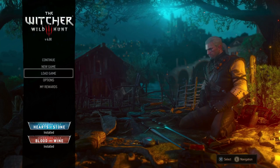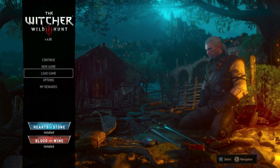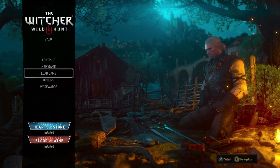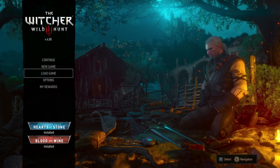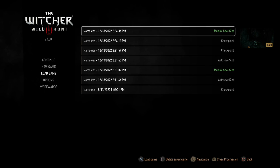You're going to have to download and update the old version of The Witcher 3 and bring it up to version 4.00. From here, you're going to select Load Game, where your saves would be anyway. Select the one that you want — you can only do one at a time. And as you can see at the bottom right, it says 'Cross Progression.' Hit the corresponding button prompt; on PlayStation it's L2.